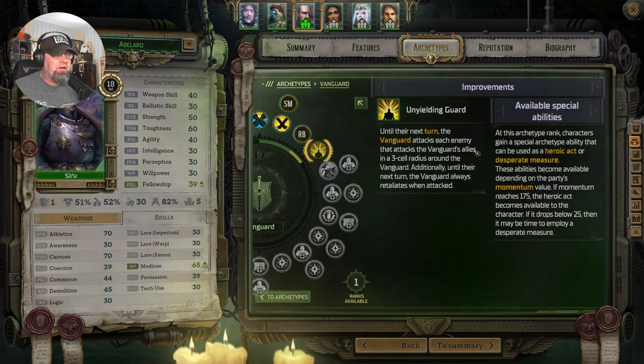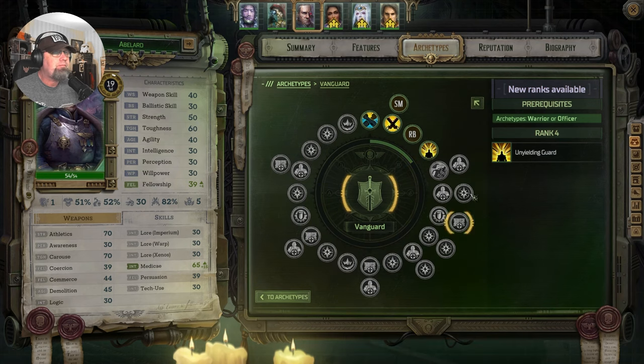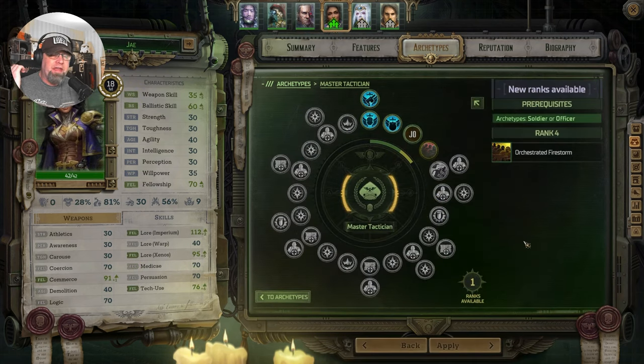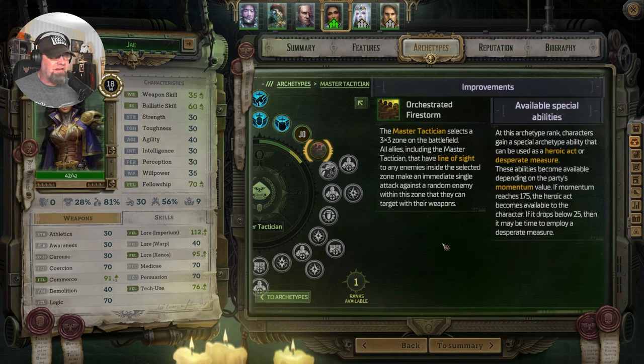Vanguard: until the next turn, the Vanguard attacks every enemy that attacks the Vanguard's allies in a three-cell radius around the Vanguard. Additionally, until next turn, Vanguard always retaliates when attacked. Because I normally run melee, I don't know that that super works real well. We'll have to remember, if we want to do that, we'll switch over to his ranged weapon so he can continue to get those shots and attacks.